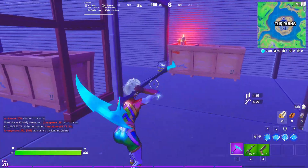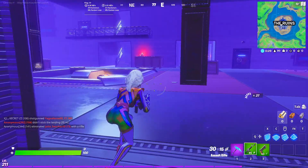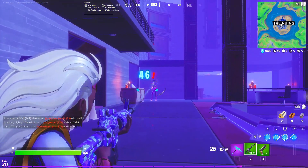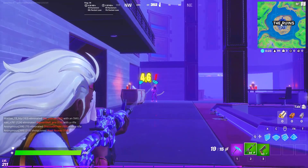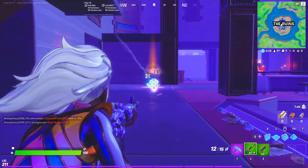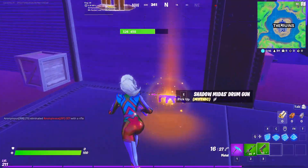Try to find Midas — he spawns here most of the time. If you didn't find him here, no problem, you will still find him on the ground like that. You can just kill him easily. By the way, this is a normal game, not bad lobbies.